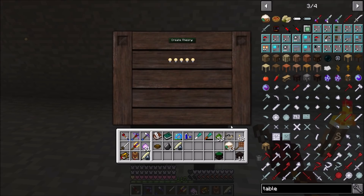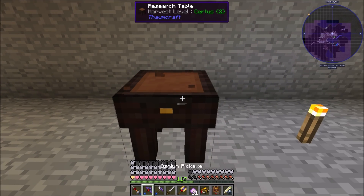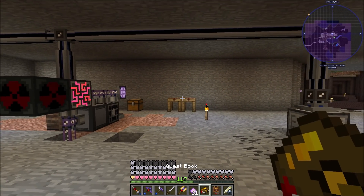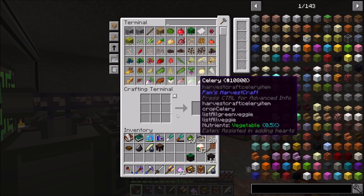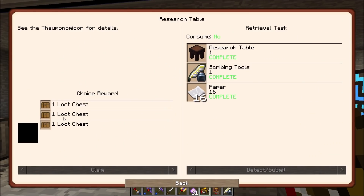If we right-click the table with our scribing tools it creates a research table. We can open this up, we can pull our scribing tools in and out. We need 16 pieces of paper as well - just so happens I have lots of paper. Quest complete! We're going to be using all this stuff soon, I promise, but right now we're just going through the motions of completing lots of quests.